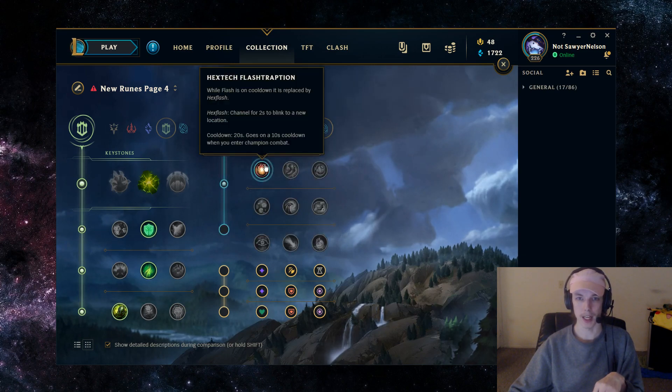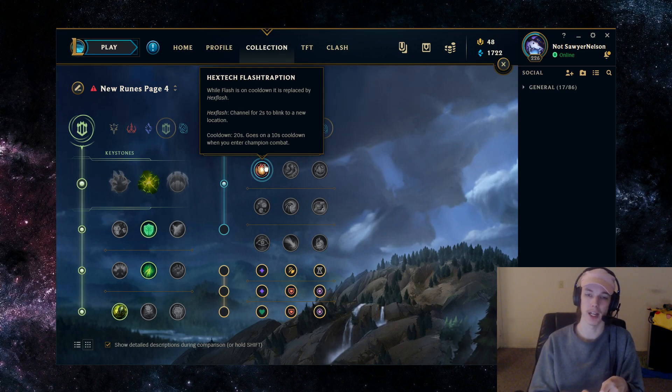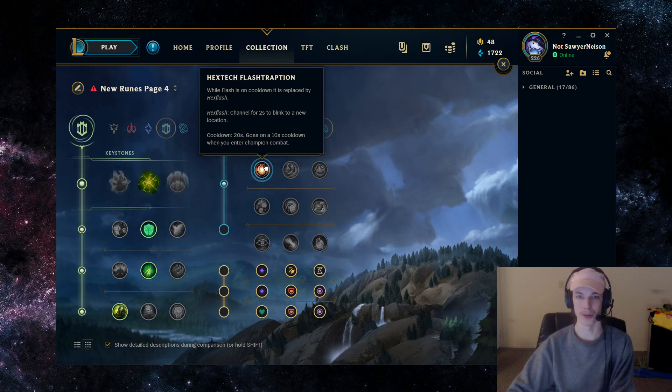For secondary runes, I'm going to go with Hextech Flashtraption. Whenever your Flash is on cooldown, you get access to Hextech Flash, which lets you channel in place and then gives you about half the range of a Flash. This lets you still have pressure in the laning phase with your Flash being down — you can stand in the bush bot lane, channel Hextech Flash, and then be in range for a hook, surprising the enemy from the fog of war. It's mostly to win more against enemies you're already beating in the laning phase, and it's a really solid solo queue rune especially with Nautilus' role of catching the enemy out with a hook.